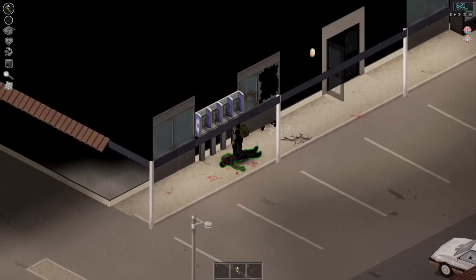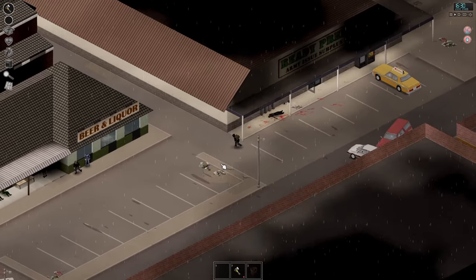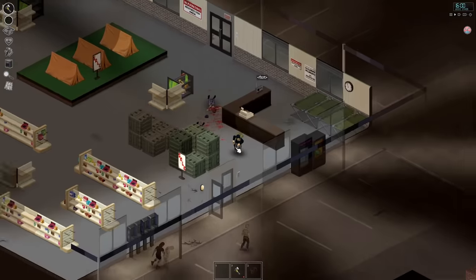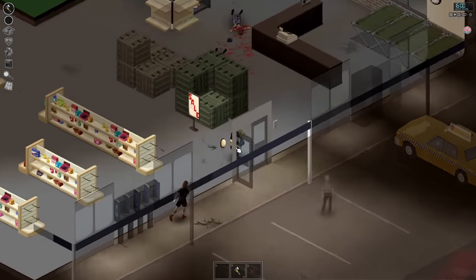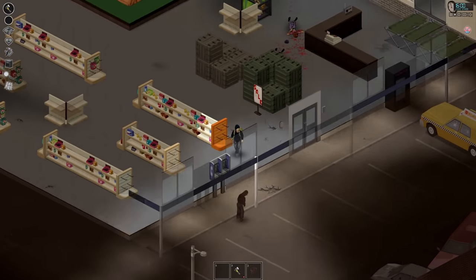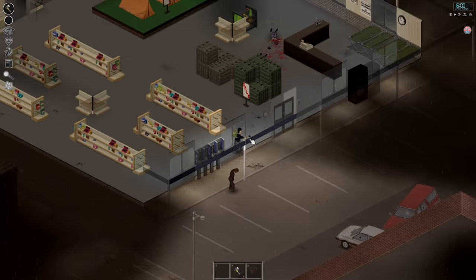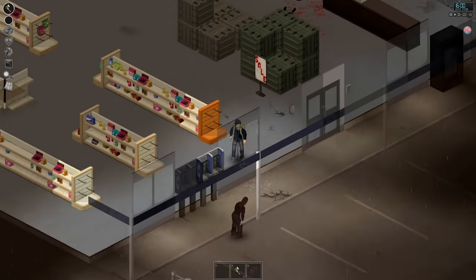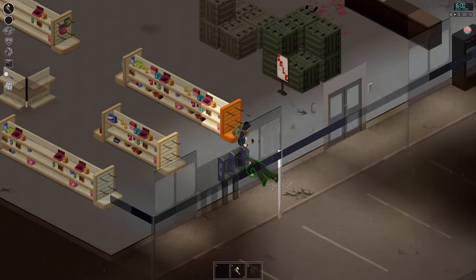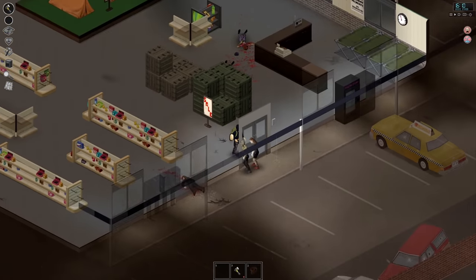Sound also plays a part in detection and aggro, but most actions outside of firing a gun or driving a vehicle will have a much lower aggro radius than a zombie simply spotting you. Sound really comes into play when entering a building — opening or clambering through a window, opening or closing a door, fighting a zombie — all these things will pull zombies within a small radius. Pay attention to this on your first few playthroughs to manage expectations around how many zombies you're likely to draw during different actions.